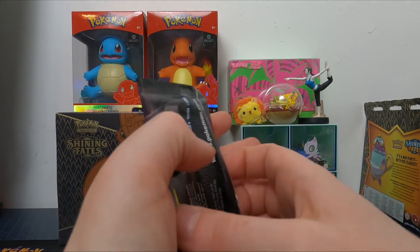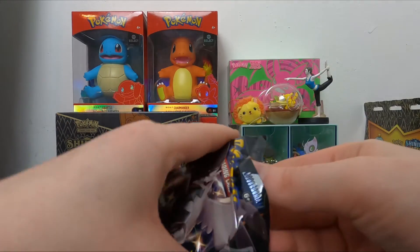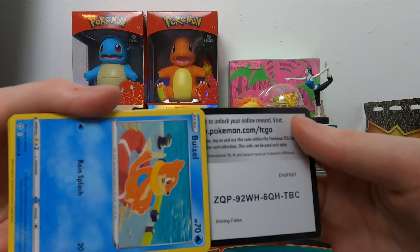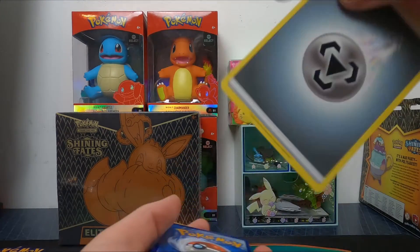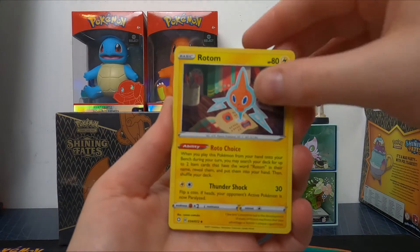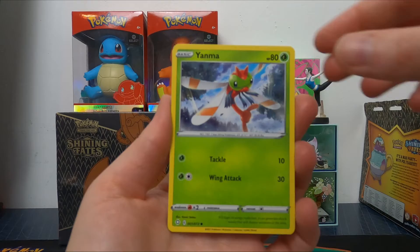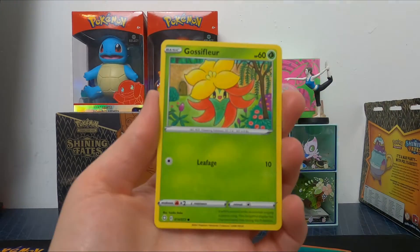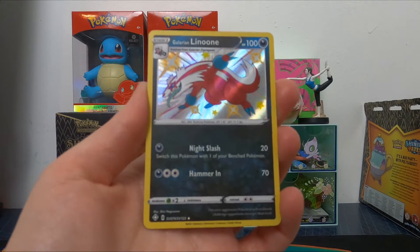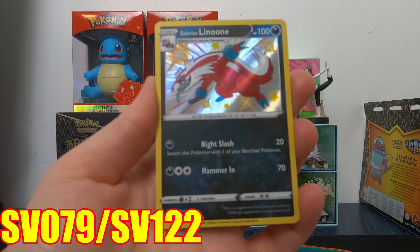And now we have the Corviknight pack. It would be nice to pull a Full Art but we'll see what we get. Three to the front and we're getting rid of the Steel Energy this time. On the third pack we have Bruton, Tropius, Eldegoss, Weasel, Yanmer, Trapinch, Nickit, Gossifler, and a Galarian Lanoon in the shiny version — that is a beautiful card. That's Shiny Vault 79 and Shiny Vault 122. I absolutely love the blue and the reds in this, it's just such a nice looking blue.